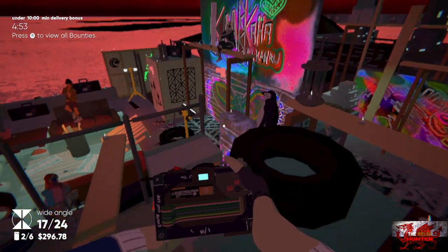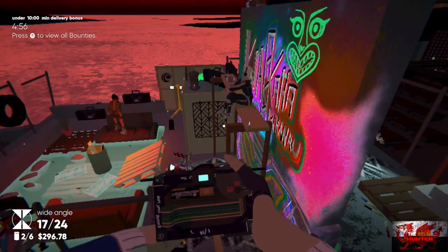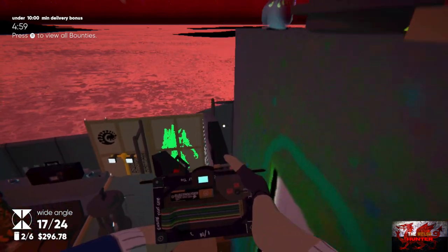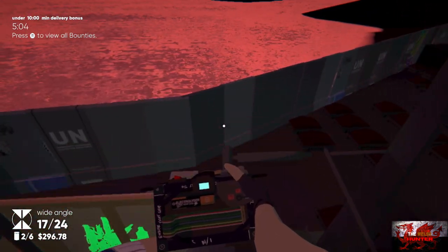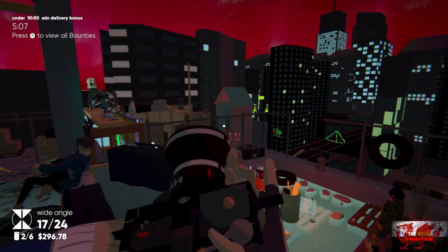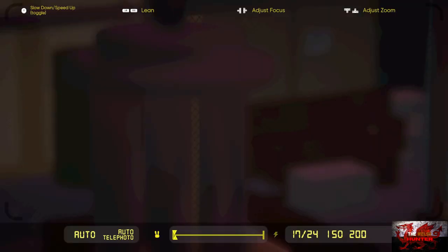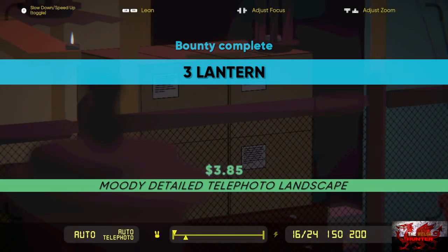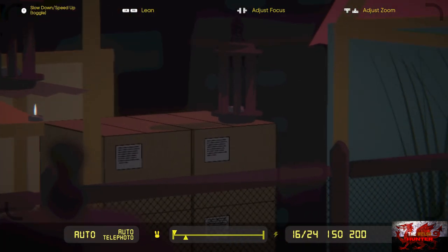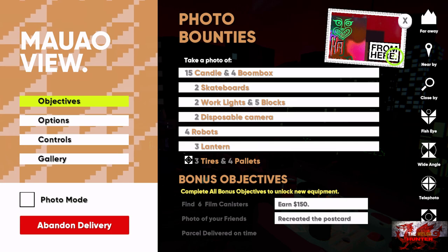Now get the three lanterns done — jump over to the right where that lady is sitting, then go all the way to the very end and turn around. Get your telephoto lens out and you'll see one lantern directly in front of us and two just in sight right there as well. That will be the three lanterns done. Now we just need to take a picture of three tires, four pallets, and then the six film canisters and the photo of our pals.